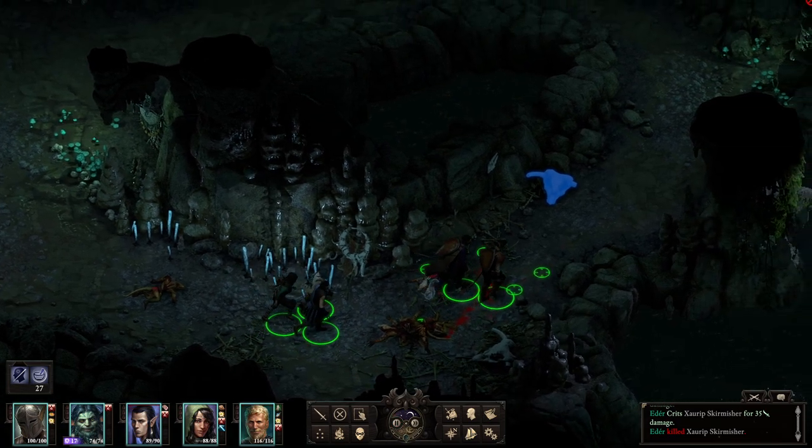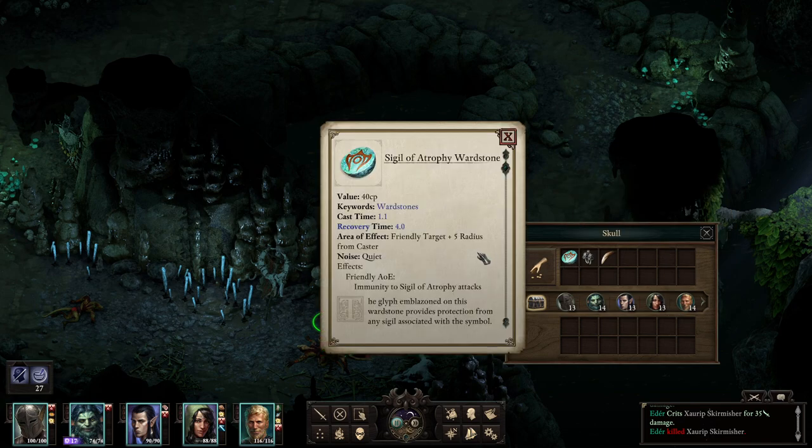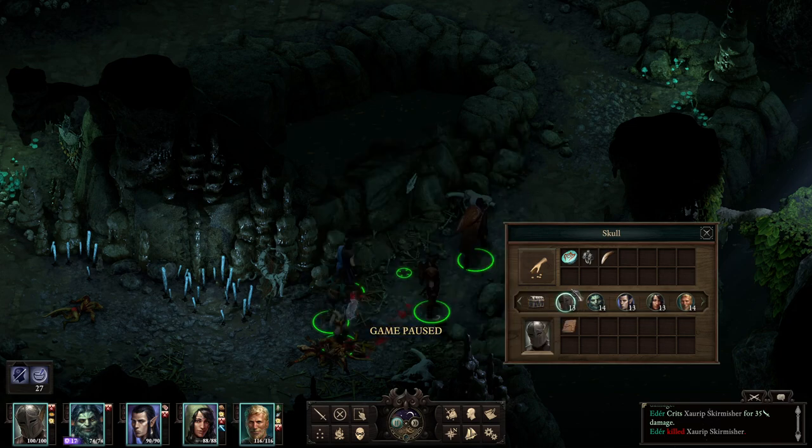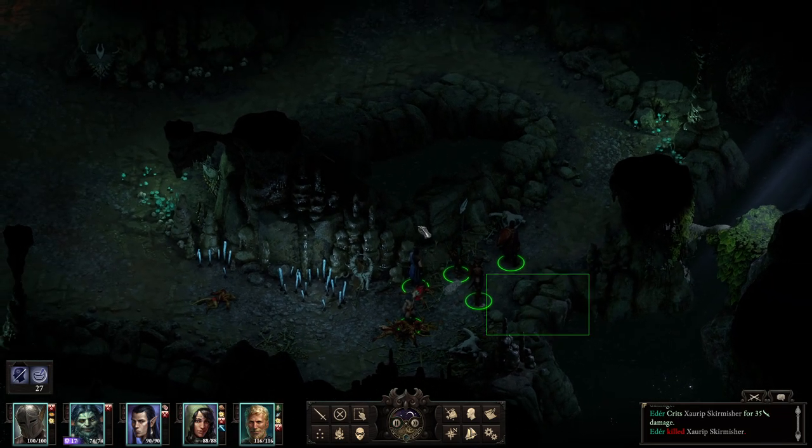Happy to obtain? Sure, I will gladly accept. Sigil of Atrophy Wardstone — immunity to Sigil Atrophy attacks. Alright, it's just a generic consumable.